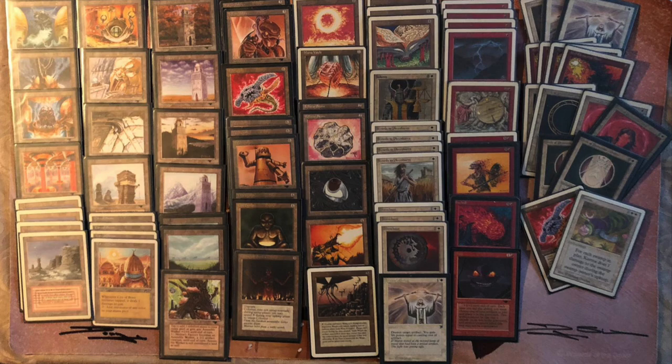Every time you can ping your opponent for one, trust me, that starts to add up. He also plays with three Triskelions and one Tetravus. I might have expected a full playset of Triskelions and maybe two Tetravuses. The hard thing with Tron — and I've played it — is you have to build a deck that can function without Tron, but also be super good once you have it.